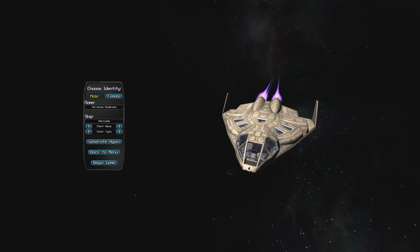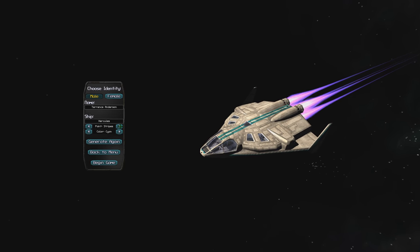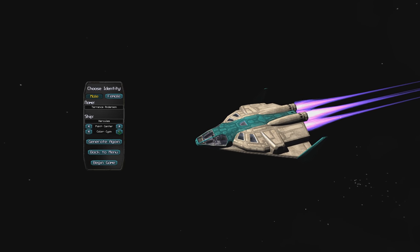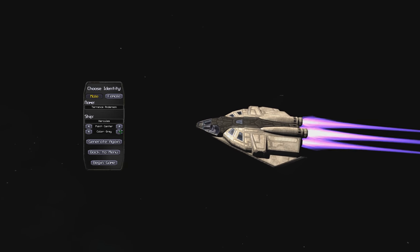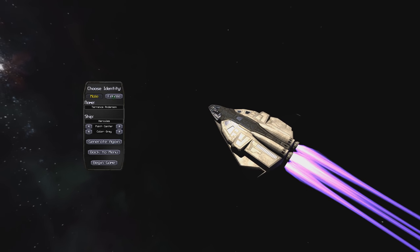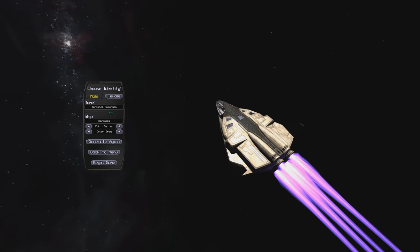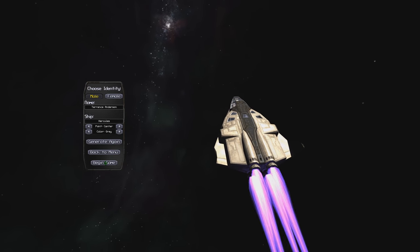Now, you choose your male or female, and the name, and the ship name, and what kind of paint you would like, what kind of color of the paint, which also, by the way, denotes the color of the UI in the game. It's pretty interesting. But all of this is just superficial, although it does make it feel a little more personal, perhaps. So let's begin the game.